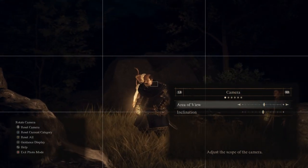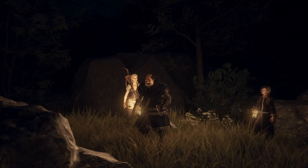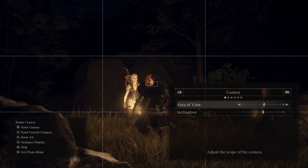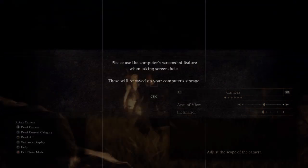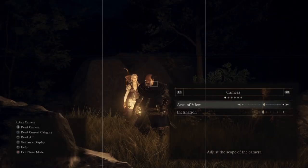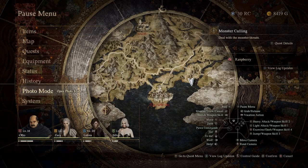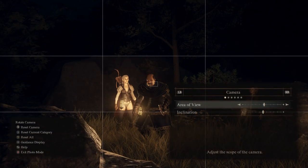If you want to reset categories you've got the X button; if you want to reset everything you've got the Y button. If you want to get rid of the HUD you press the Start button — that's when you want to take your picture. The Back button tells you that on PC you've got to use the screenshot function. The B button exits the photo mode.